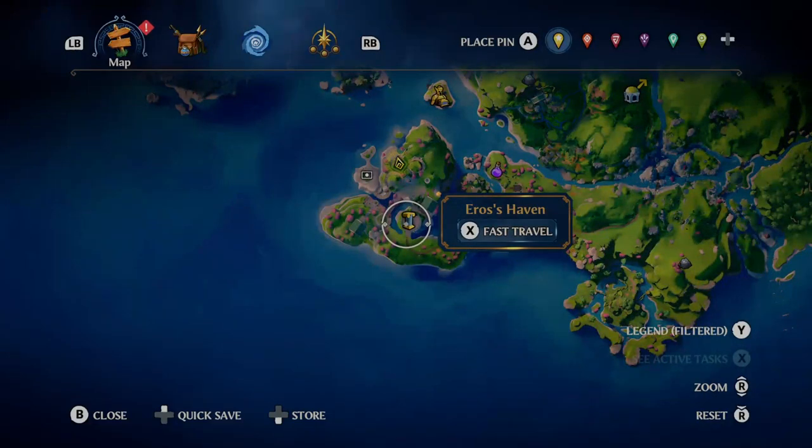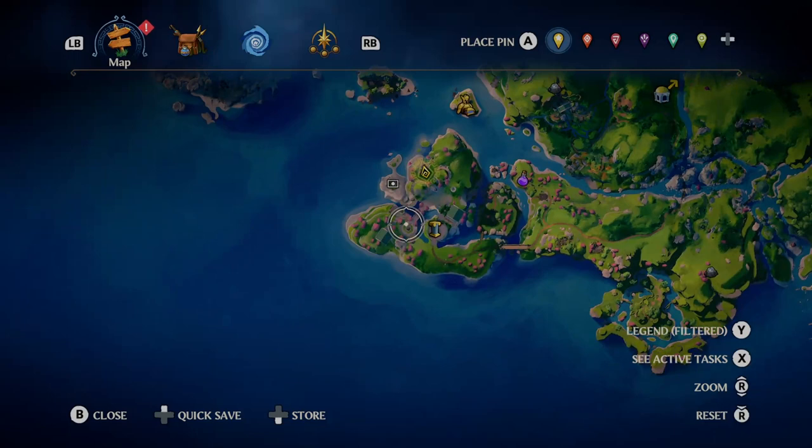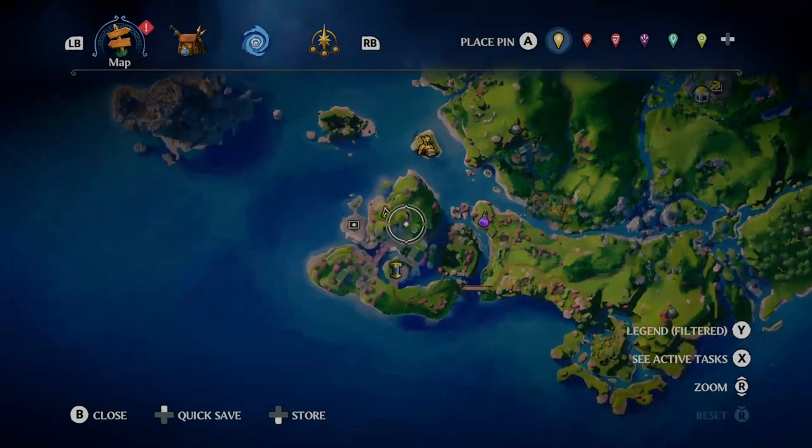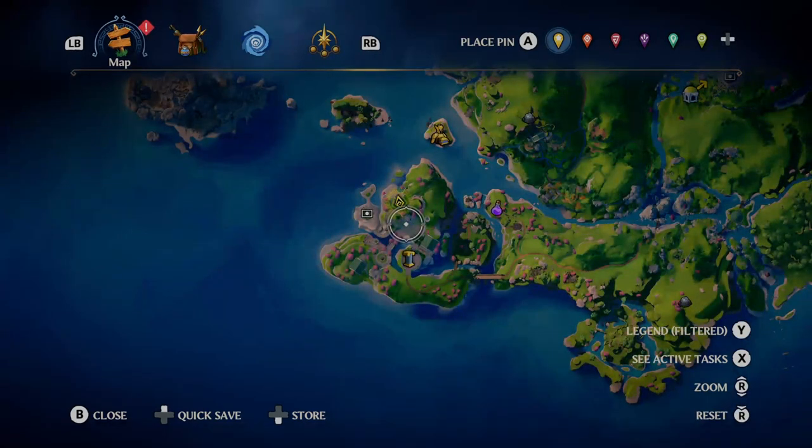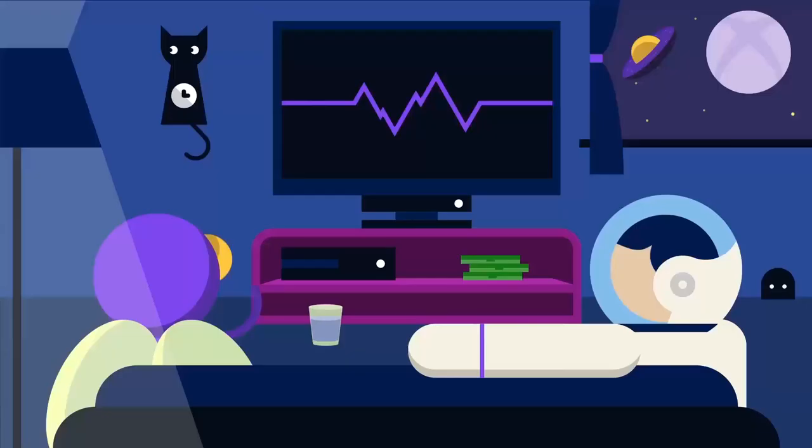I'll show you the map again — this is where I am. The closest fast travel point is Eros's Haven, and that's basically where it is — they're all around there and it shows on the map anyway as they're always lit up. Hopefully you find that helpful. If you have any questions, put it in the comments — I'll be more than happy to help or go through it again. I'll be uploading all the other ones for the Myth Constellations. I'm not doing them for every other thing, because it's only really the Myth Constellations where you have to work out a little bit of a puzzle. If you find it helpful, like it and subscribe, and I shall speak to you all in the next one.